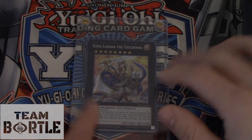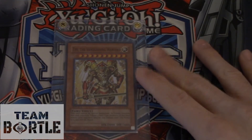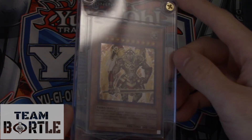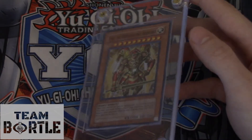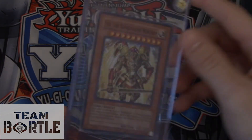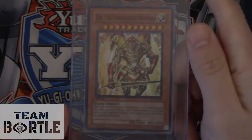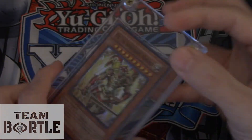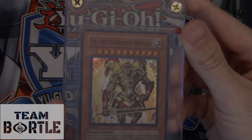Number 4 is Tear the Vanquishing Warlord. The artwork looks so cool — super rare. This card was given out in 2008, a World's prize card. If you want this card, it is about $900 on eBay and CardMarket.com. It's unsealed.